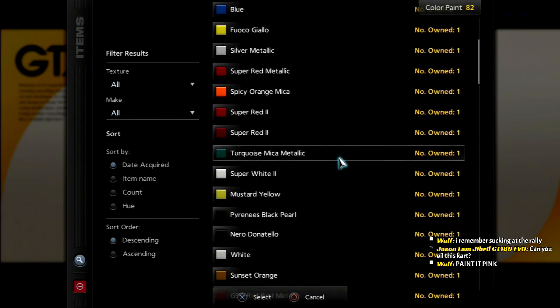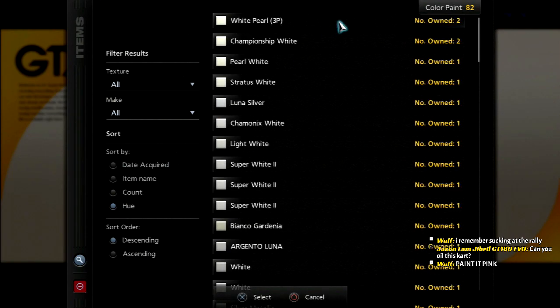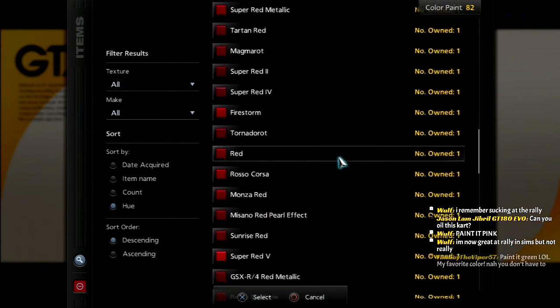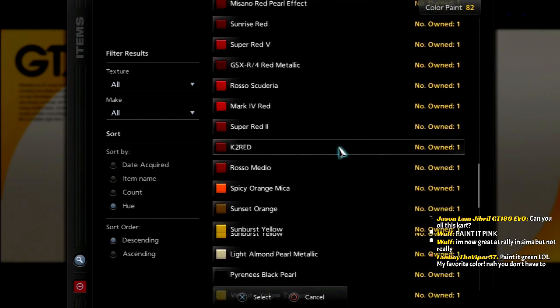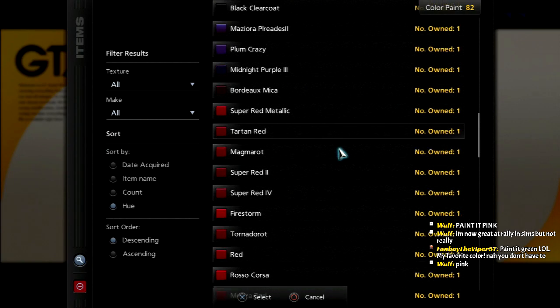I want to paint it red. Go by hue. I want to give it a red color. What's a red that I have? They all look pretty similar.